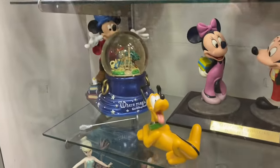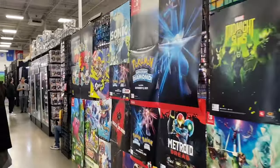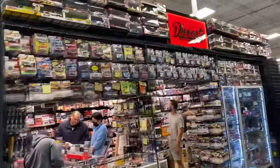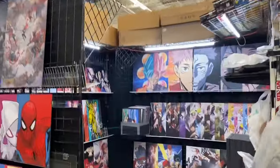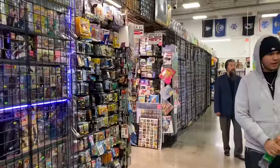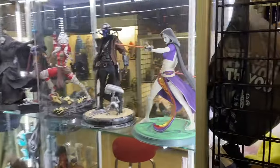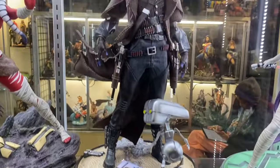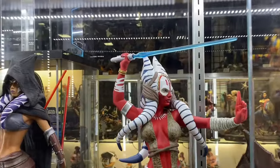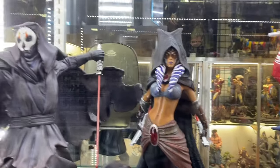Right here we have Aegis Geeks, which is a pretty popular shop and Instagram account to buy figures from — check them out on Instagram. They're pretty cool. And then here, some custom Star Wars statues. This is a cool booth too because they have some of the only custom statues in all of Frank & Sons. These are Zion Art — a popular custom statue maker for Star Wars.